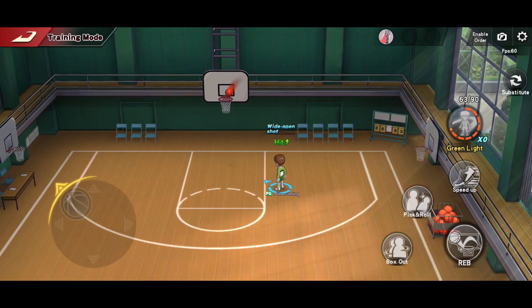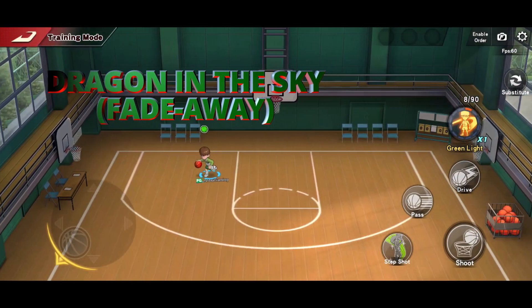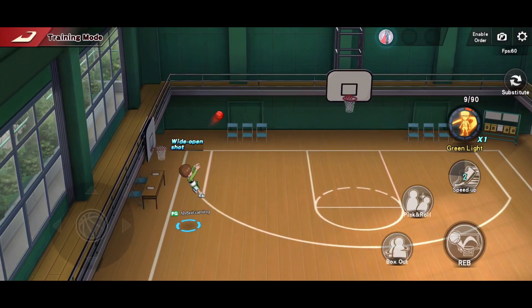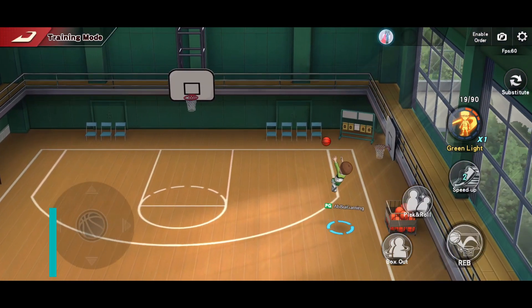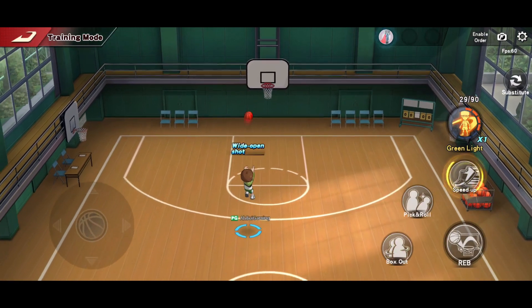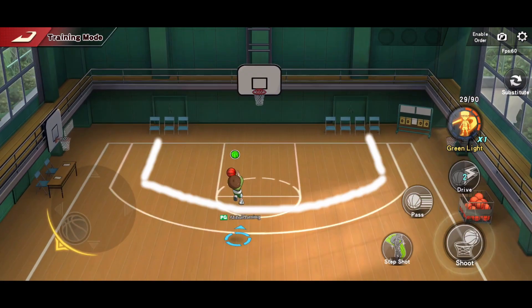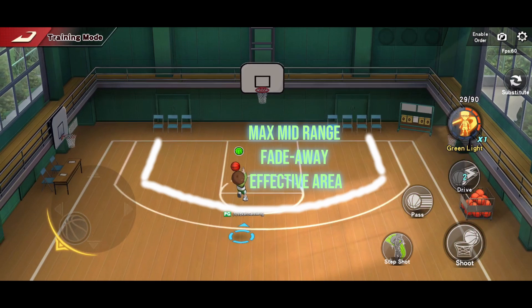The next move is 'Dragon in the Sky.' We have 2 ways to trigger it. First is pulling our left analog backward while dribbling, then press the S button. Second is Driving Fade Away — this is an upgraded talent. After the driving move is used, the normal shooting button will directly change to fade away. This is the maximum range for mid-range fade away. Remember to print this effective area to our mind.